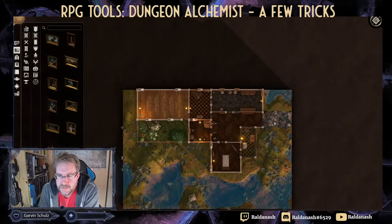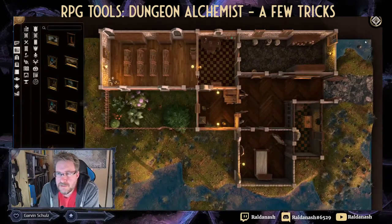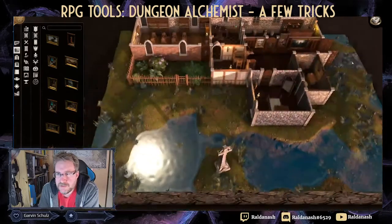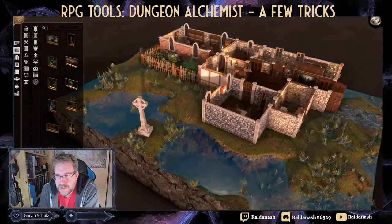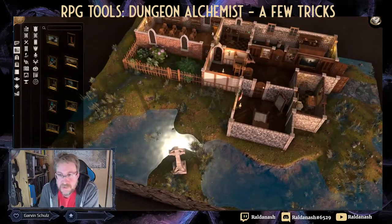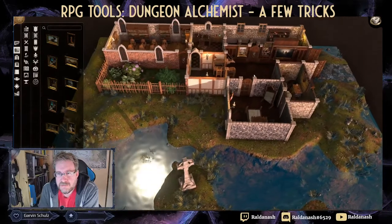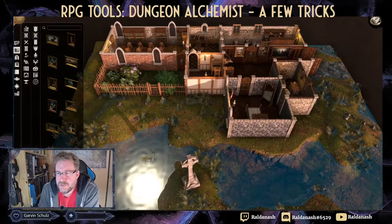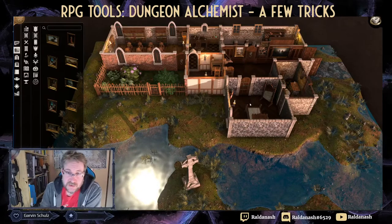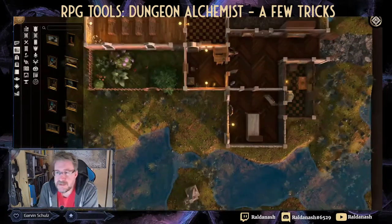There are different map view modes: flat top-down, raised walls, and a perspective landscape view. For landscape maps I often use a slight perspective angle - it looks really cool. For battle maps and rooms you probably want the flat top-down view so players can navigate it properly.